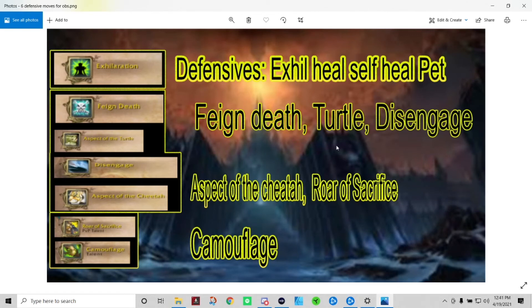Disengage has multiple uses: you can use it to avoid enemy damage, or to increase your run speed. Aspect of the Cheetah is used as a speed boost and can be used offensively or defensively. I like pairing Aspect of the Cheetah with my medallion trinket, which freedoms me and allows me to have an extra freedom with run speed. Roar of Sacrifice is a high-end ability that can be used to negate enemy mage combustions.